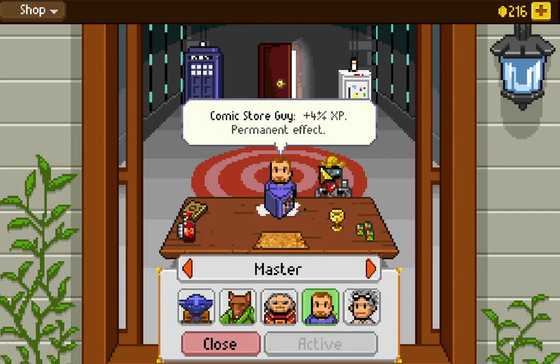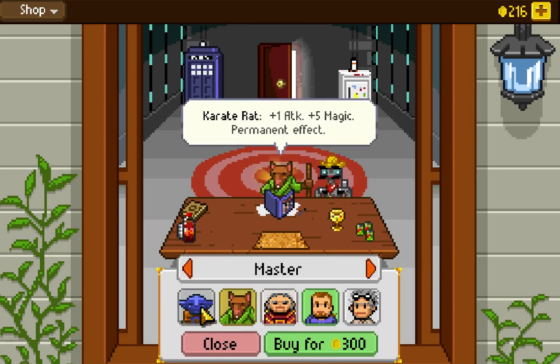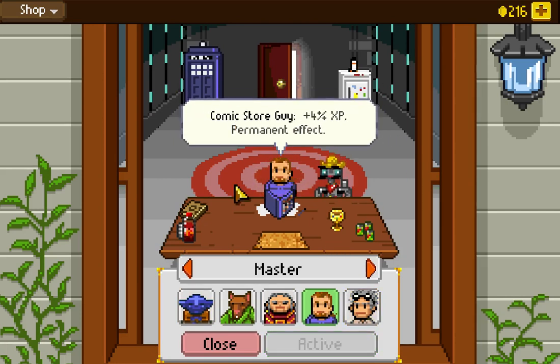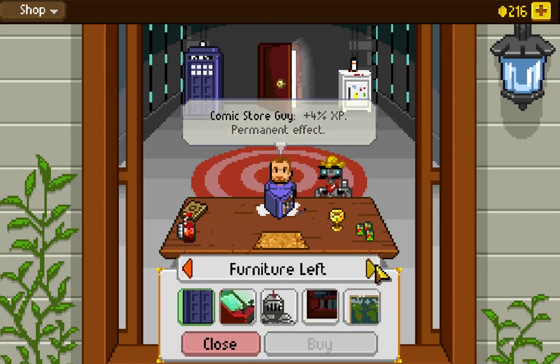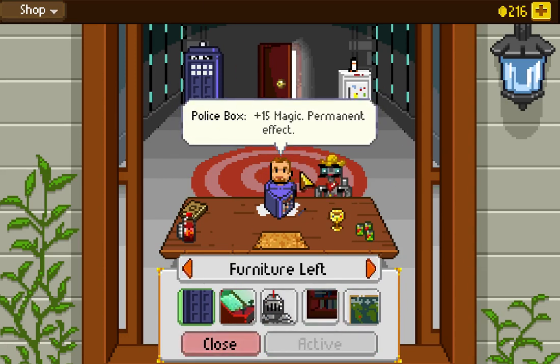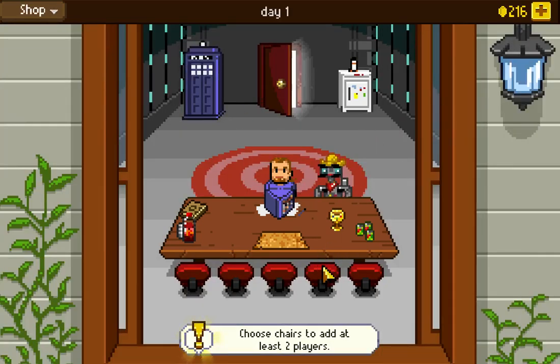We can replace our game master — right now we've got the comic store guy, worst GM ever. We can replace him with the dungeon master, the karate rat (so Splinter), yoga, and Dr. Scientist. This guy has the bonus XP so I'll keep him for now. There's also a Tardis in the corner for plus 15 extra mana, which is kind of cool.